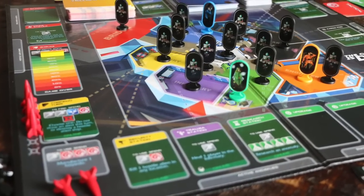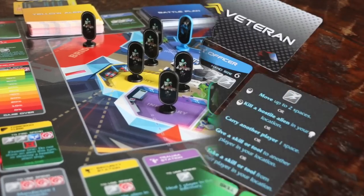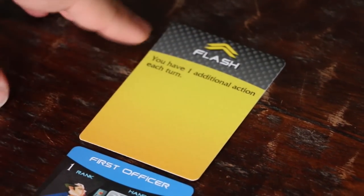Now that you know what's new, let's pick our characters, set up the game, and play the first round. For my first character, I choose the First Officer. And I'm randomly dealt the veteran ability Flash, which gives him one extra action each turn.